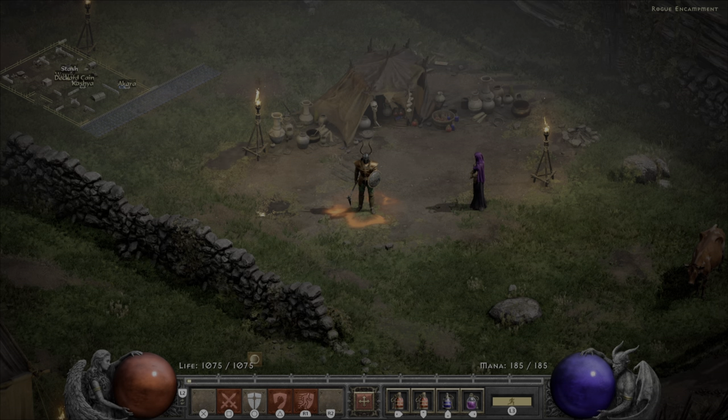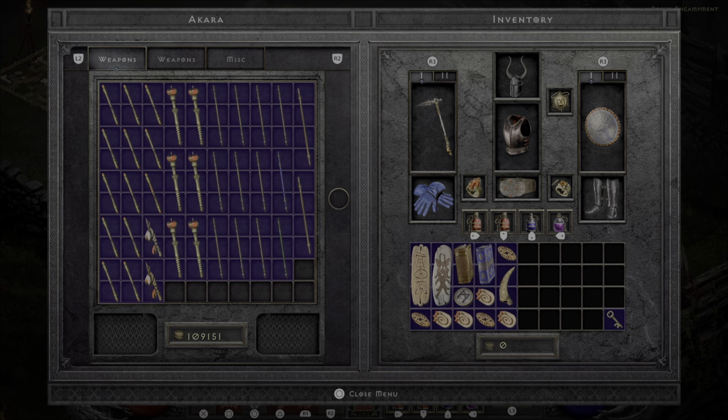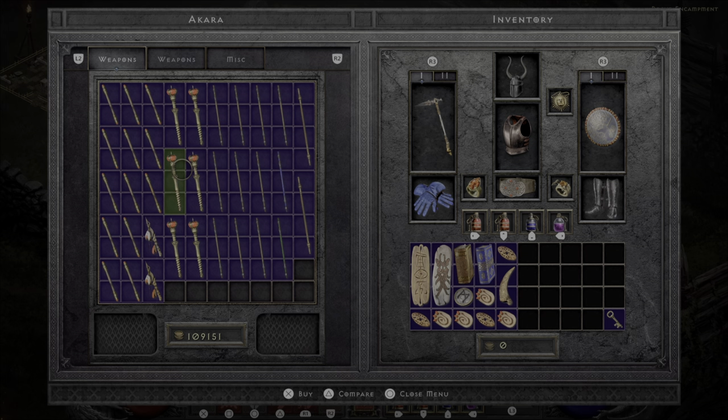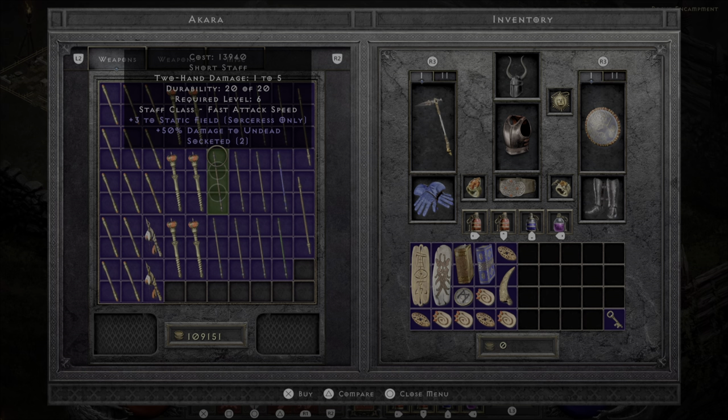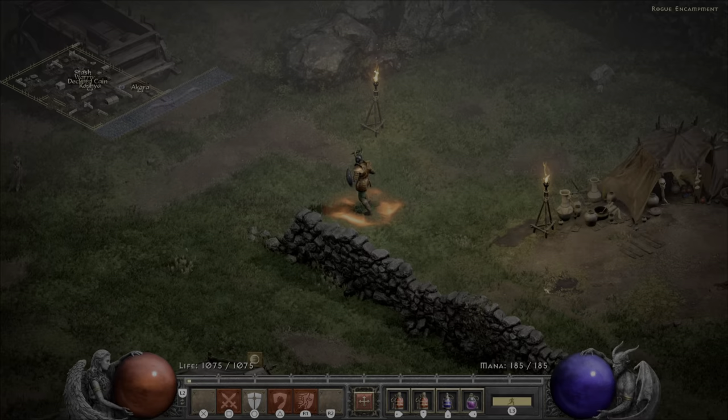Another good way to power up your character is to look for items that give plus to skills. You can find these battling monsters or opening chests, but you can also shop them from vendors. If I come to Akara here, you can see she sells items like a Necromancer wand with several points to his skills, Paladin Scepters giving plus one to Might or Cleansing, or Sorcerous Staves with plus three to Static Field or plus one to Frozen Armor. So if you have specific skills you like to use, you can simply go to a vendor and shop for items to boost those skills.